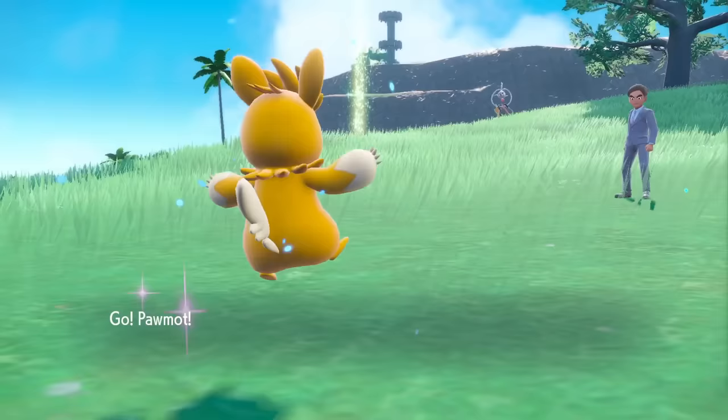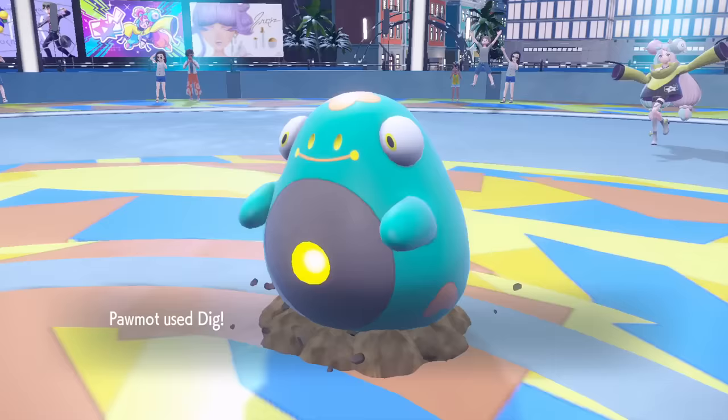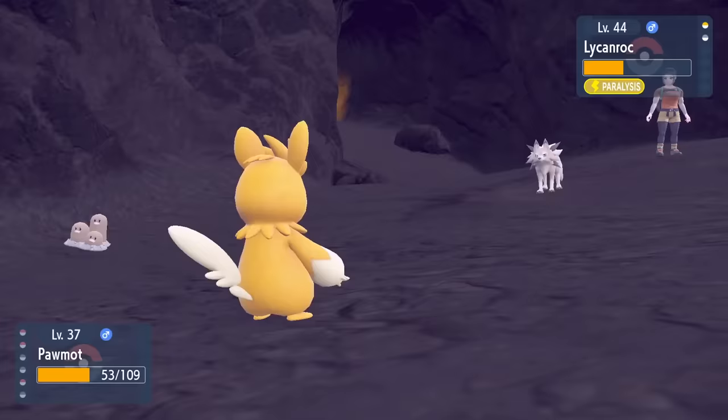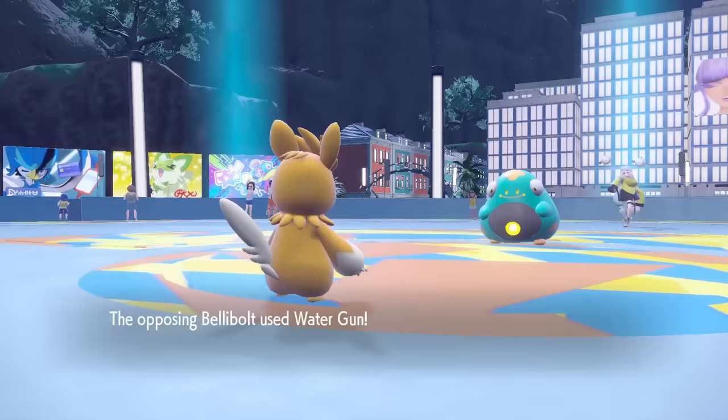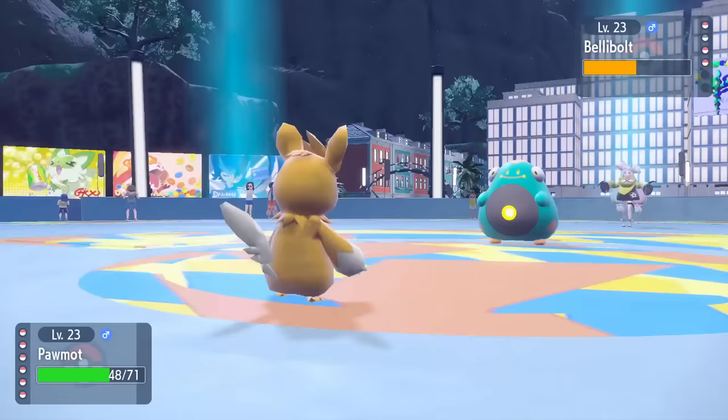With a 490 base stat total, it's got 115 attack and 105 speed. Pommy's evolutions are both electric-fighting, giving you super effective coverage against water, flying, rock, ice, steel, dark, and normal. It even gets Dig to deal with electric types, and this combination makes it useful for quite a few important fights. But it's certainly not the best Pokemon in the game, as it is still very frail. So while it's a solid Route 1 option to use through a full playthrough, there are still some better Pokemon.